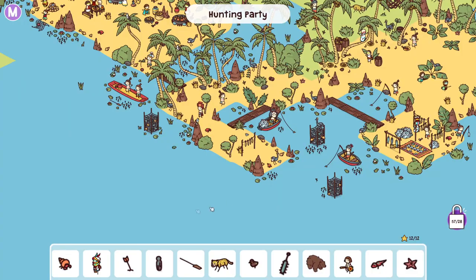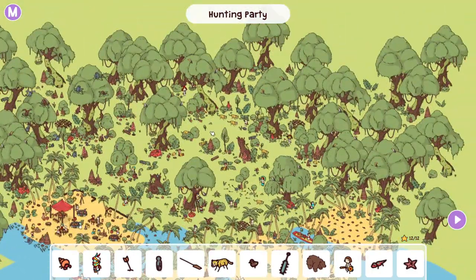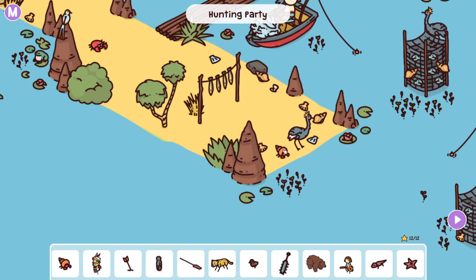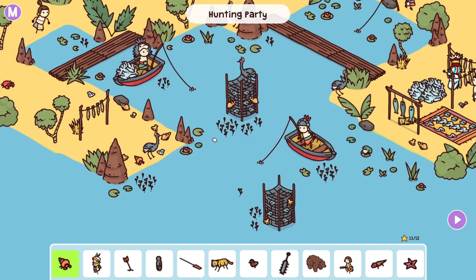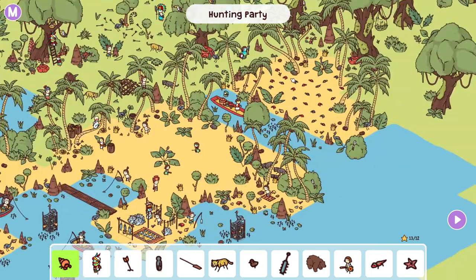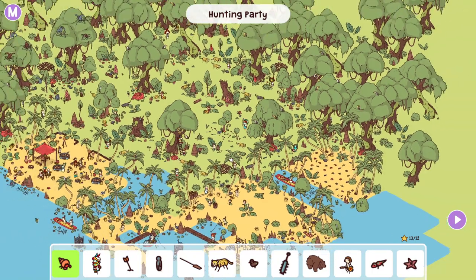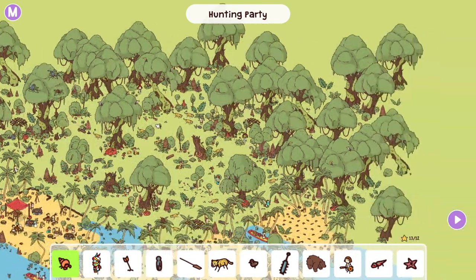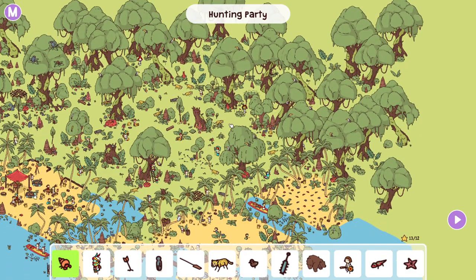Hunting party! What do we got here? It's another big one. "He's teaching his friend how to crack a shell." Right there immediately — yeah, you're teaching your little heron crane friend how to do that. "The birds will notice that you are not one of them." So I need a bunch of birds. There's a ton of crabs right here. Where's a big group of birds? I'm not seeing anything immediately.